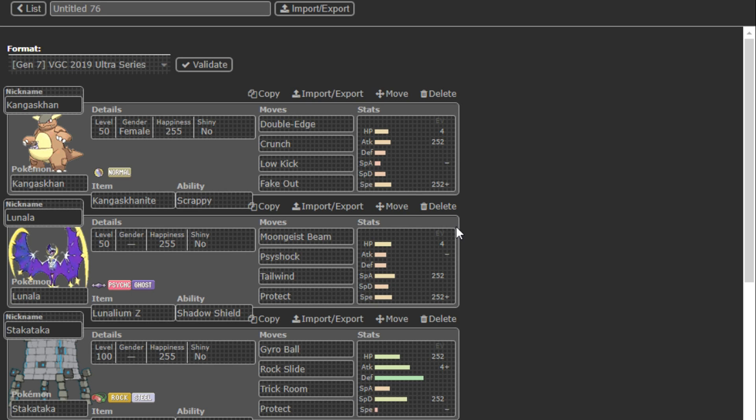Even then, you don't outspeed or threaten the Lunala afterward with offense. So I think Kangaskhan is really good here because you have a way to switch into Lunala since it's a Ghost immunity, plus you have Crunch to threaten it, Scrappy Fake Out is awesome against Lunala as well, and Low Kick is really nice for Stakataka. Every Low Kick I've used with Kangaskhan has knocked out every single Stakataka whenever I tested with this team.